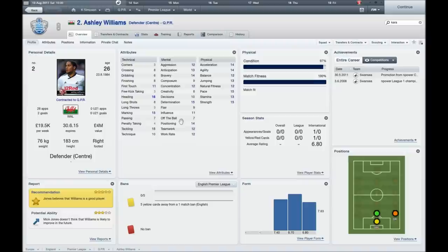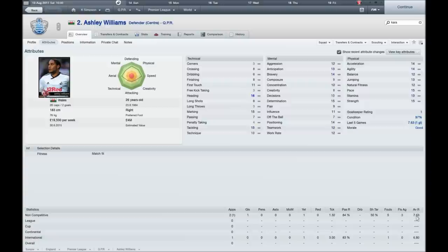My second signing was Ashley Williams from Swansea City. I needed a centre back because we were lacking there with Danny Gabidon and Anon Fernand. I got Ashley Williams from Swansea for £4 million. He's got very good stats — decent heading, great tackling all around, and a bit of pace as well. He had an alright pre-season, only played 3 games as I got him in later. Scored a goal, match rating of 7.63.